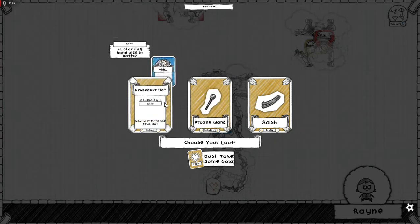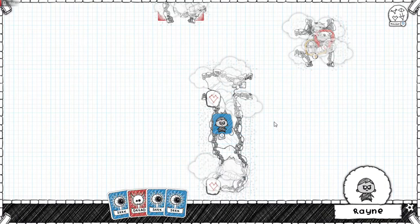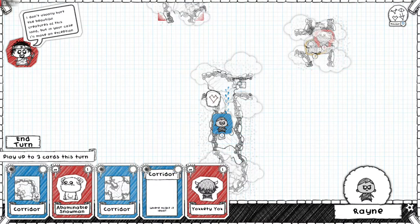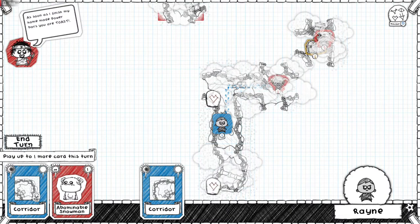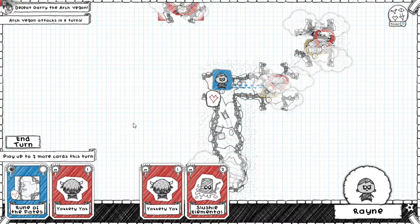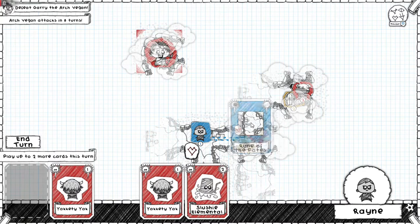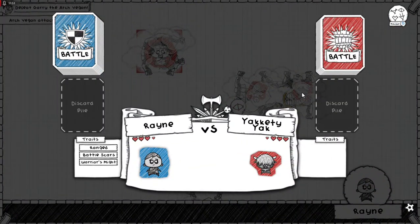Let's see. Let's go with a sash. You two are useless. Put that one there, we'll put a yakety yak there and end our turn. Put some of that there. Let's put a slush elemental there - that should get me up to level three.